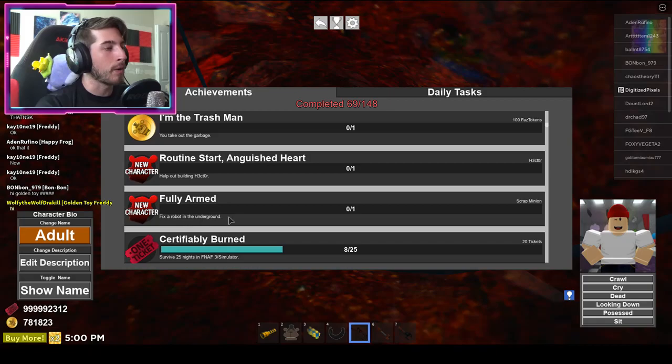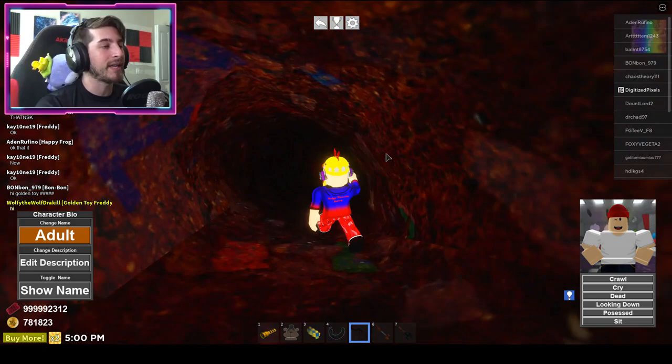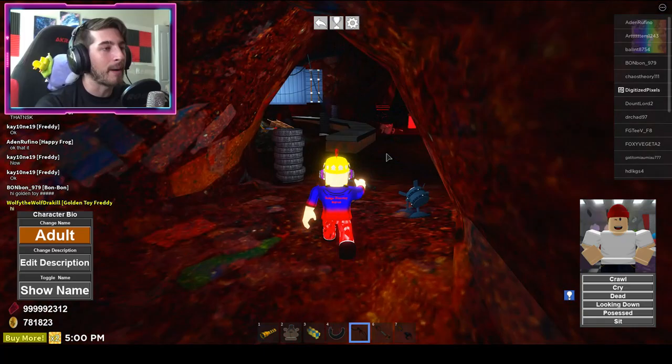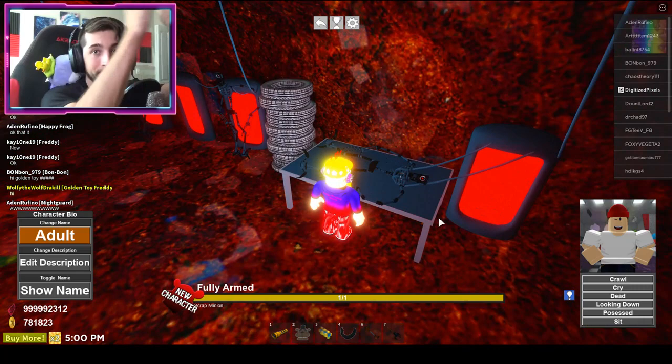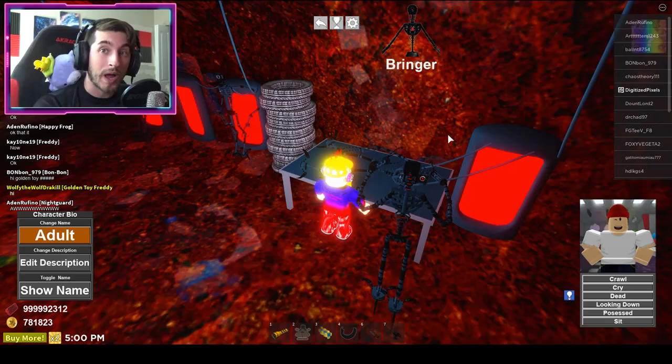Take the arm all the way down this way and you're going to see a couple of robot parts all together. Go through this room, just ignore everything in here, and right here go to this table and bump into it. 'Fully Armed' is yours — you've got the Scrap Minion morph.